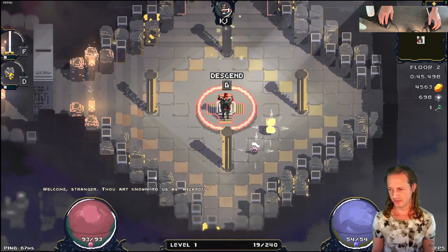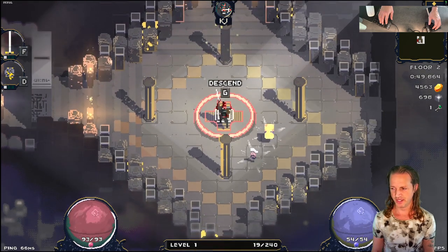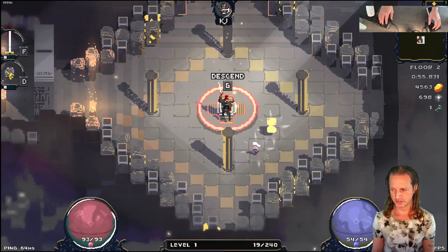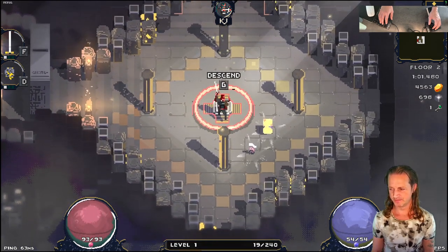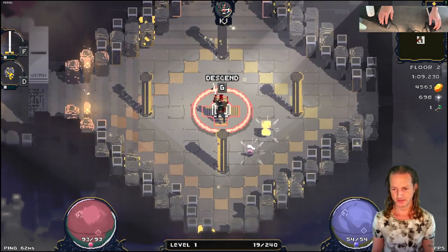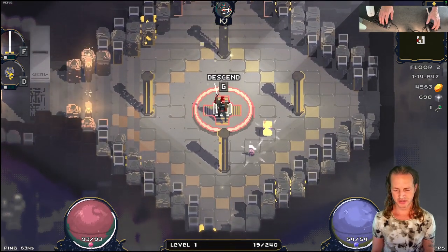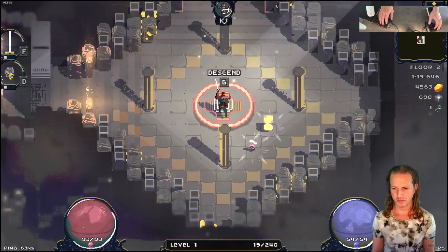Starting with things like the 'Floor 2' text on the right side of the screen — that would be above my head for y'all on the stream. The floor two text. I mean, it's already looking all right, but you can see it's a little bit pixelated. We're going to make it super duper awesome — all the way crispy, high res, super high res. We're going to work on everything today: the text under the character, the level one text, the ping time, everything. We're going to make all this look better.